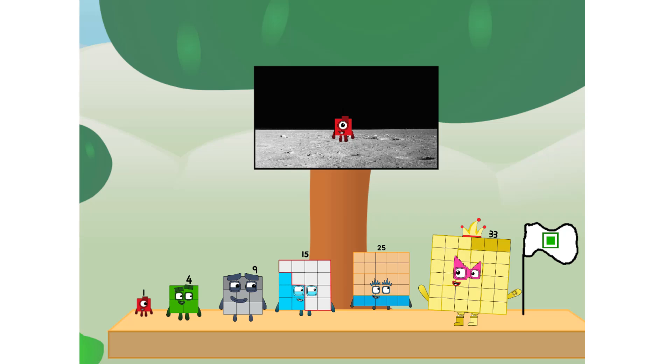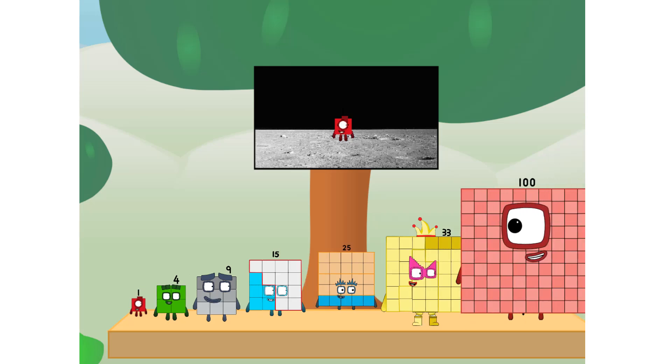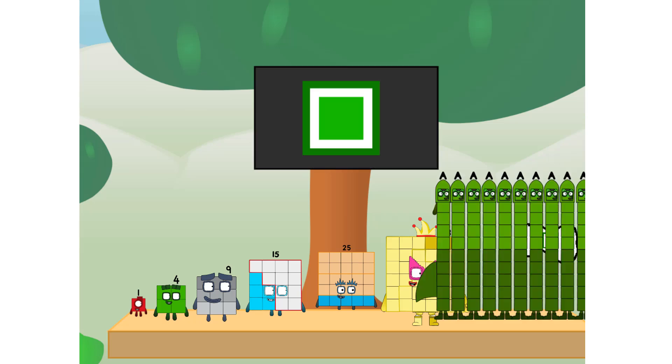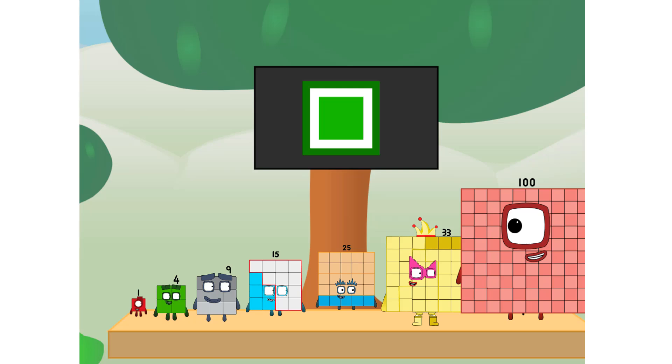The only thing left now is to plant the square club flag. Number land, we have a problem. I forgot the flag. Don't worry, little one. I'll take care of this. Ninety-one. And I promise — no rockets. Square power only.